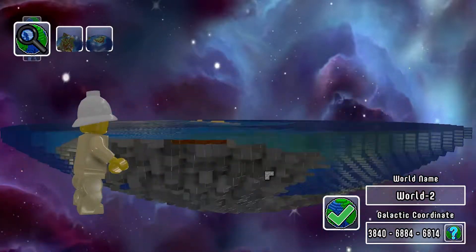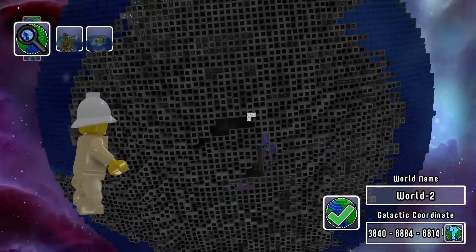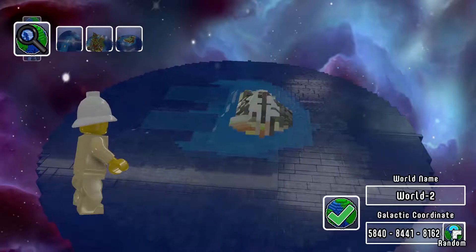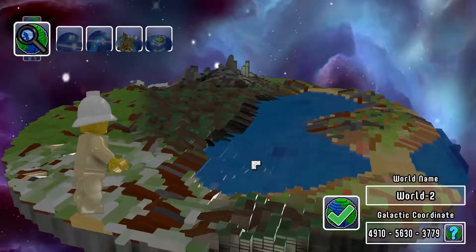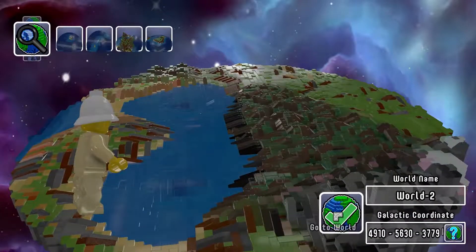This is an interesting world — it's basically all water. You can see right through the bottom there. I would like a little bit of land on the one I'm gonna try out. This looks all right maybe — some water, some land. Let's jump into it and see how it goes.